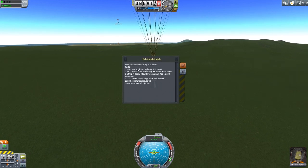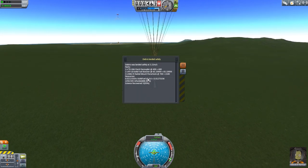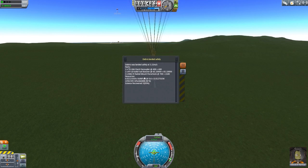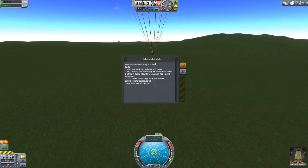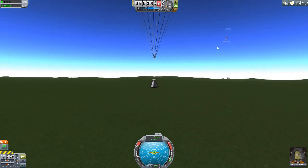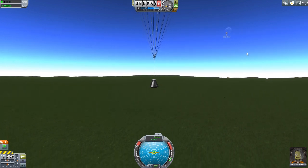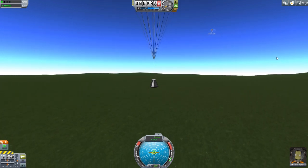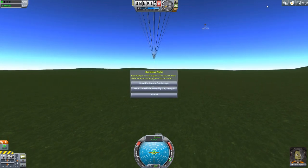If we click that message, we can see the debris landed at 3.21 meters per second. It gives us a count of how much we got refunded — and the fuel actually got taken into account too. We got refunded pretty much the total cost of everything in that stage. It's handy. I like that it shows you a breakdown of exactly what you're getting refunded.